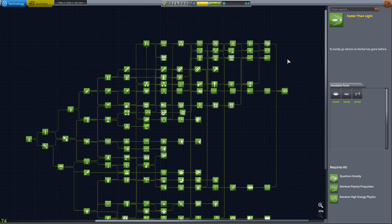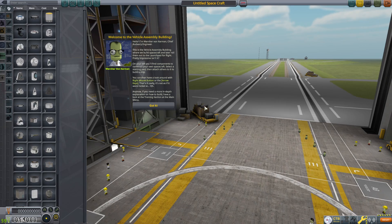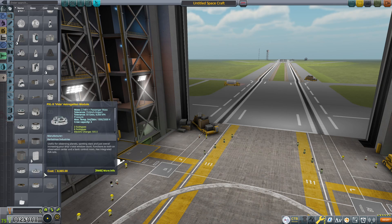So it is necessary to build these really crazy craft. We're going to go to the vehicle assembly building and we're going to be going with the most well-known crazy interstellar engine. Let's go ahead and slap that down.